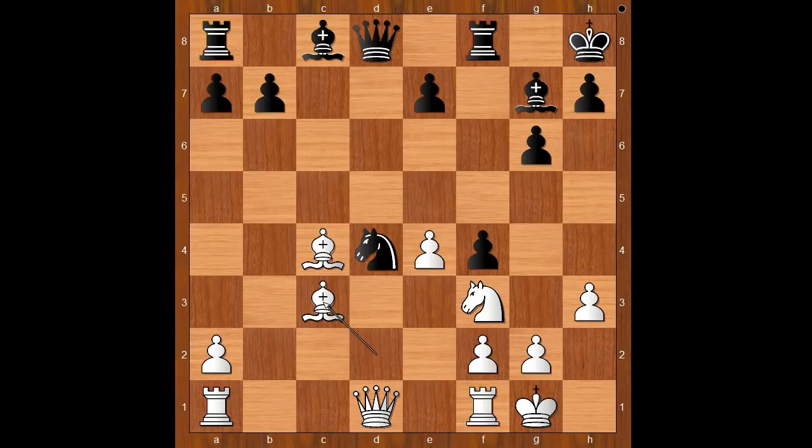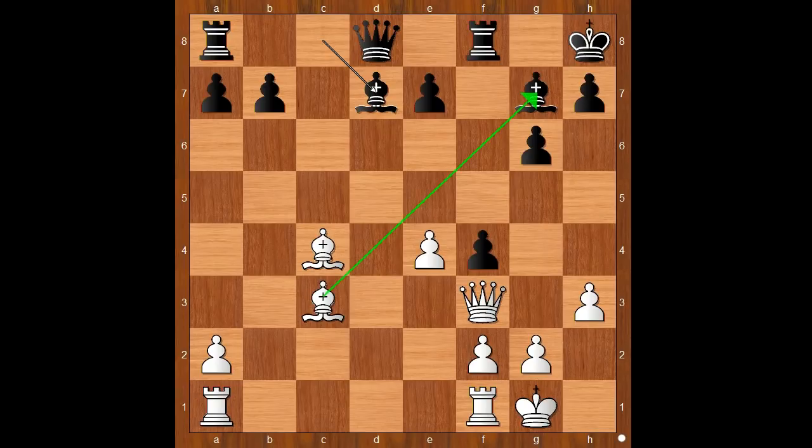Bc3, aiming to trade the dark-square bishops. Nxn, Qxn, Bd7. White to move — Bx, Bx was expected. Wesley So kept the tension on the board with rook from f to d1, pinning the bishop.